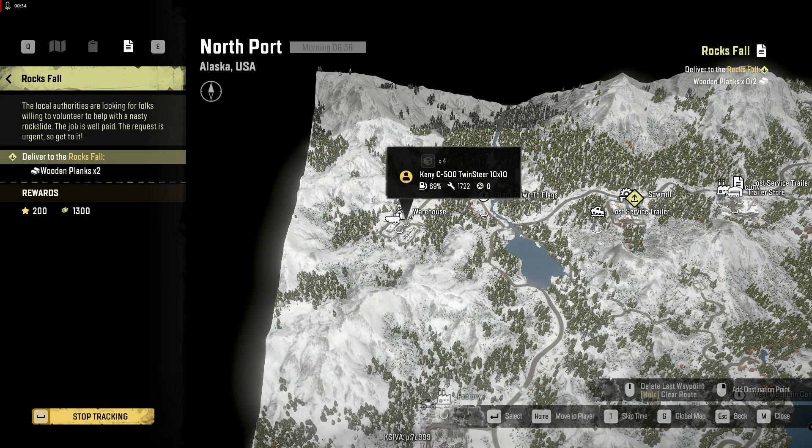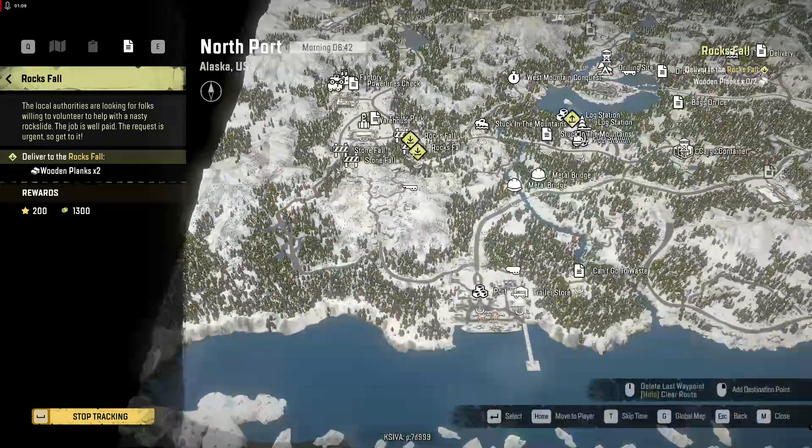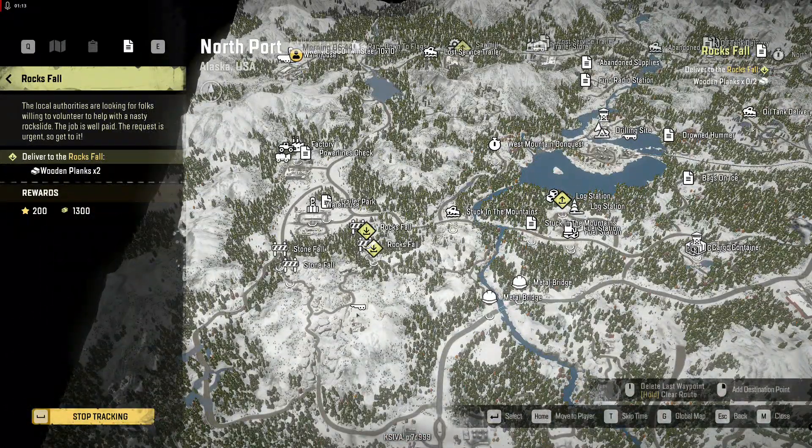So we are here. The wooden planks are there, the Rock Falls job is there, and the metal beams are up here where the other Kenny is sitting. We'll grab two of those and then do Stonefall and Metal Bridge, and get Trailer Park in between Stonefall and Metal Bridge because it has access to location. That's one, two, three, four jobs. Should be able to fit that in.